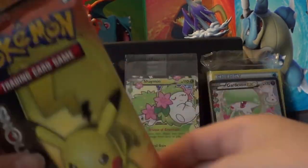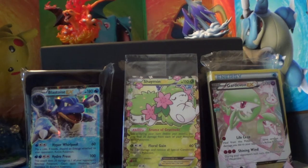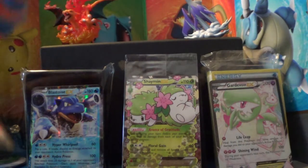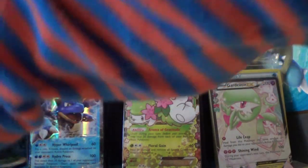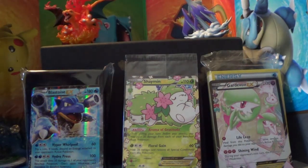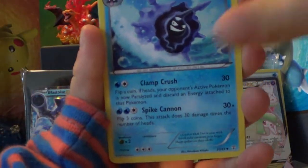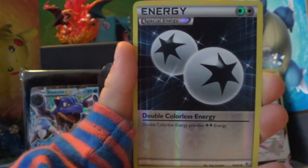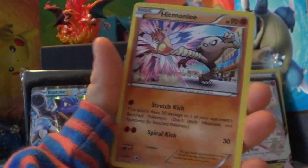It's time for a fifth pack, which will be opened by my brother. We have a Shroomish, Cloyster, Pokemon Center Lady, Pikachu, Zubat, Steel Energy, Magmar, Hollow Double Colorless Energy. We have a Wailmer Radiant Collection, and the Rare is a regular Hitmonchan.